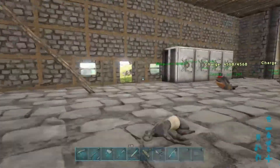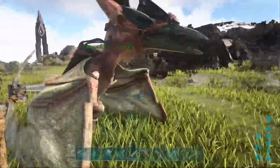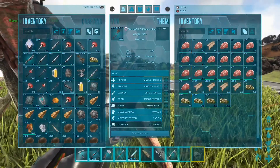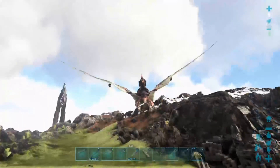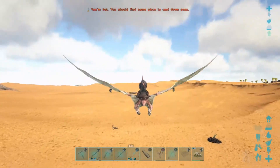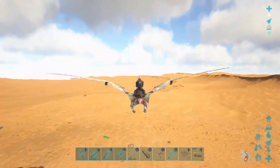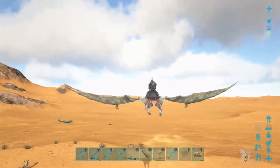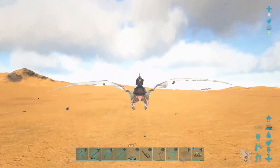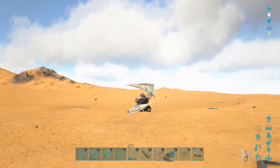What we're going to do now is fly out into the wilderness, out into the desert. I'm going to take some spoiled meat with me — yep, got some. I will see you guys as soon as I start finding them in the desert. So here we are in the desert, looking for some dung beetles. I don't have an argy at the moment, so I can only carry one in my hand and one in Swoop's claws.